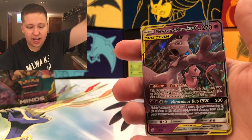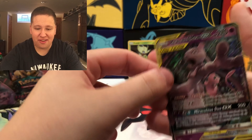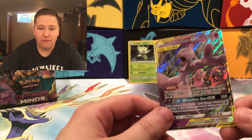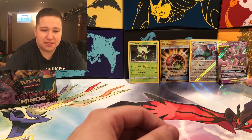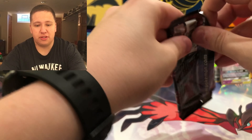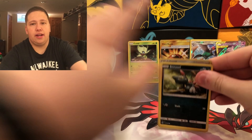...and then we got a GX: Mew and Mewtwo GX! Wow, there we go. One of the best Ultras in the set — we got it in the fourth pack. Four packs in, this box is amazing. We got a Secret Rare and one of the most valuable GXs. Let's go! I need to get more booster boxes. Queen City Gaming cooking it up again.